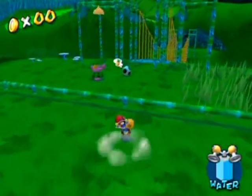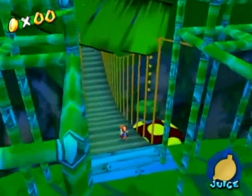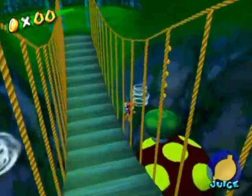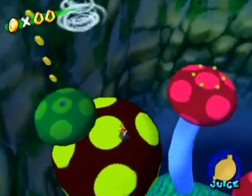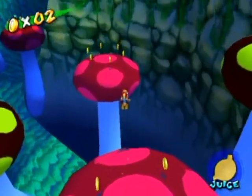Yoshi wants a pineapple this time, so let's give it to him. And there's Yoshi back from his rehabilitation egg. Let's jump back down to the mushroom obstacle course of sorts down here and carefully navigate our way through here with his hover jump.